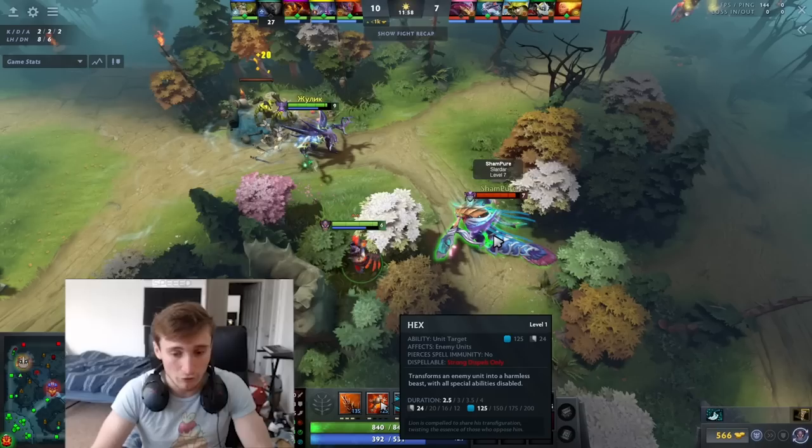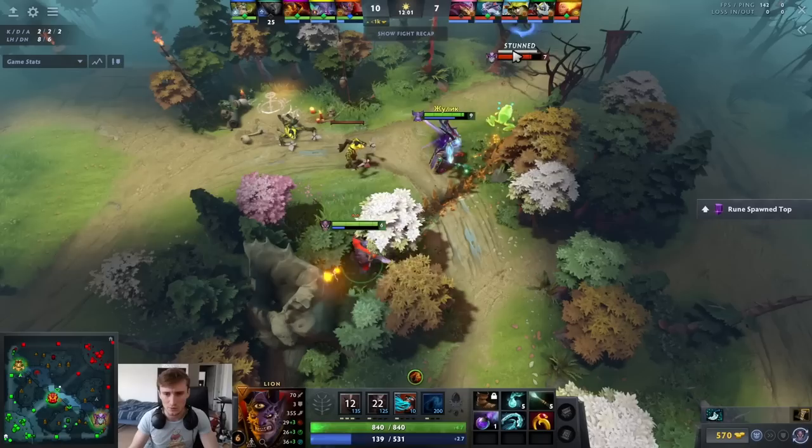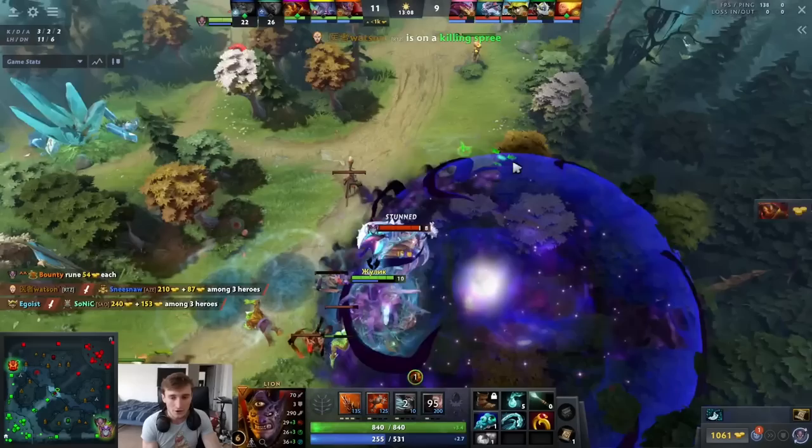I'm surprised he leads with Hex here. The reason you typically lead with Earth Spike when someone is running into you is that you can get off multiple Earth Spikes — Earth Spike at 11 minutes is a 12-second cooldown, while level one Hex is 24 seconds. So your odds of getting off two Earth Spikes versus two Hexes is much higher. I don't really like the Hex-first, but the Hex wears off, he stuns, Finger of Death, lucky bash, and they find the kill.